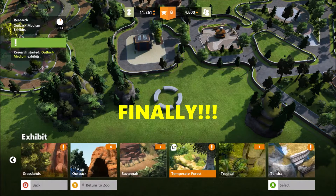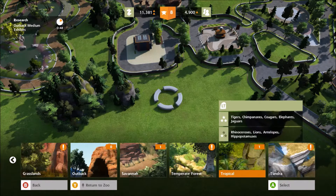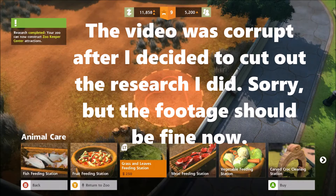For kangaroos we'll need to research a medium enclosure since you need at least four for them to be happy. For the temperate forest, bears seem to work well. We could also get alpacas, which would be pretty cool. I'll cut the video while the outback exhibits are researched, then we can place them and get our kangaroos and research the Andean plateau.